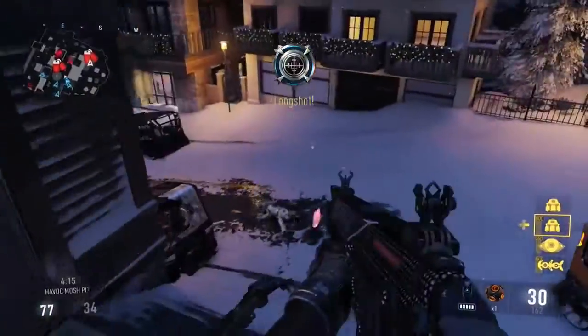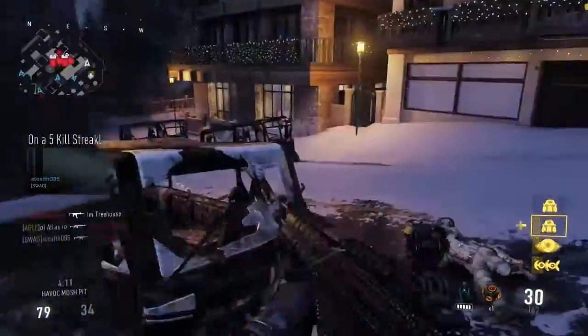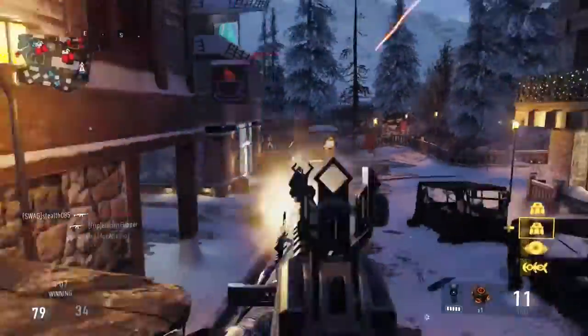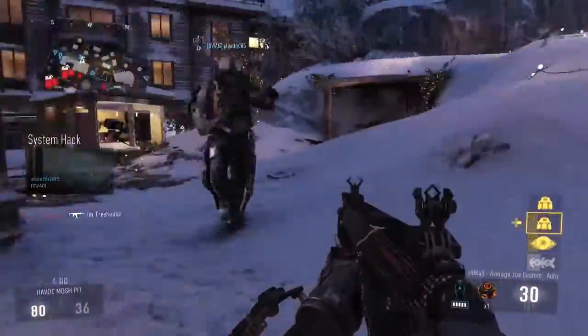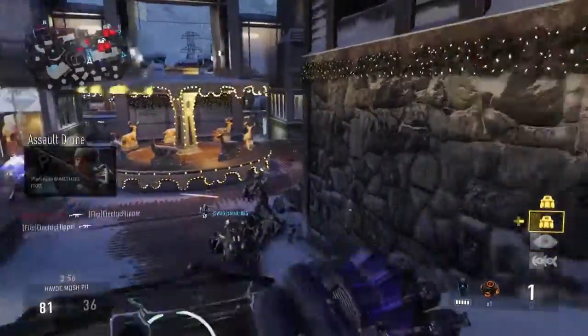Low profile will keep you off the enemy's minimap when enemy UAVs are in the air. Peripherals will not only increase your minimap, allowing you to see more of the map, but also keep enemy death locations invisible to their friends. Scavenger will allow you to resupply your ammunition from fallen foes. And blast suppressor will keep your exo movements off the enemy's minimap.